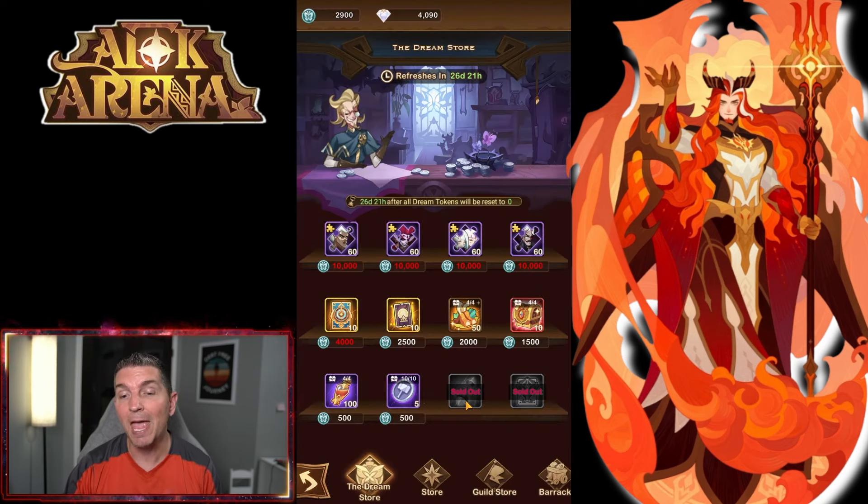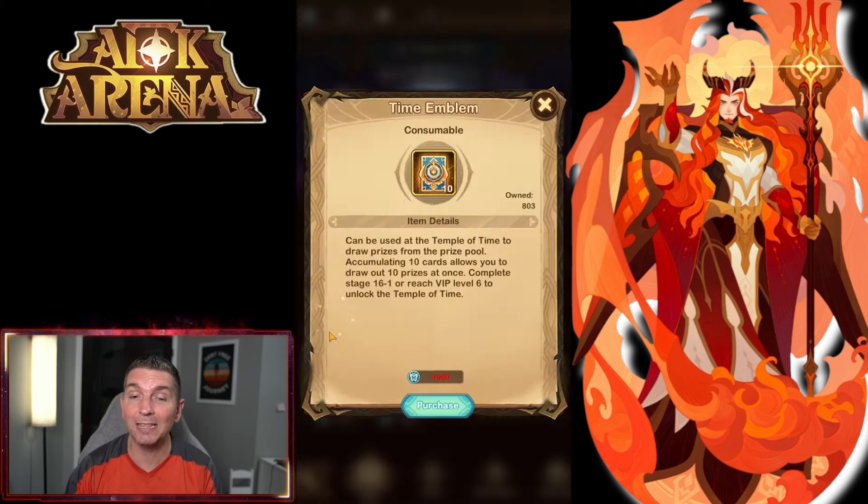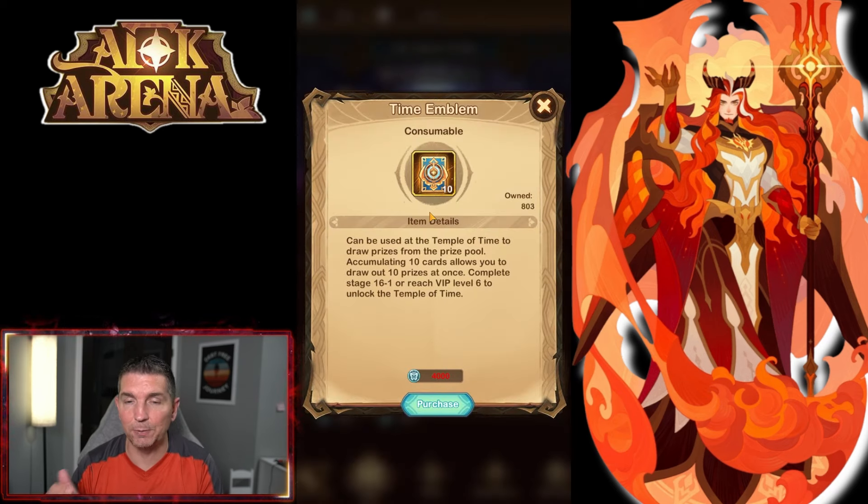Out of the Dream Store I did buy scrolls and insignias. A lot of players have said that if you're getting the scrolls, the insignias, the time emblems, and also the Stargazer scrolls, it leaves you a thousand short to pick up the hero. So you really have to plan what you're going to buy within AFK Arena because it's going to make a big difference. At this point I'm questioning the time emblems — we have 803 right now, and we know we're going to get around 50 with the new hero release, plus another 30 or so.